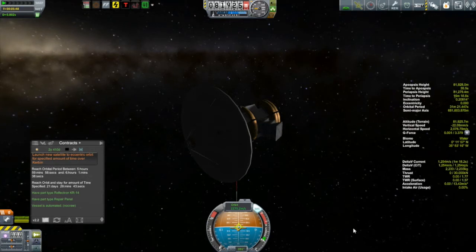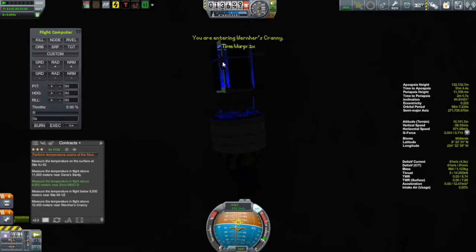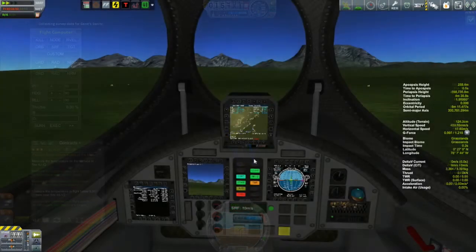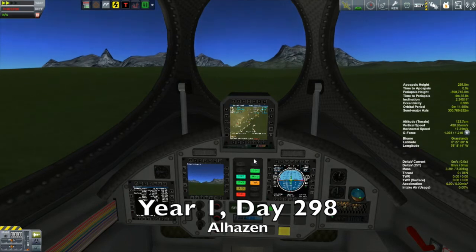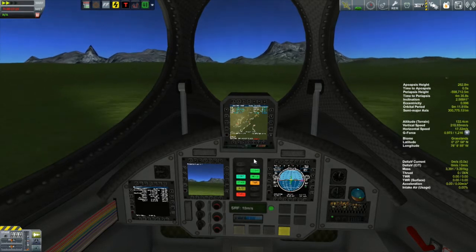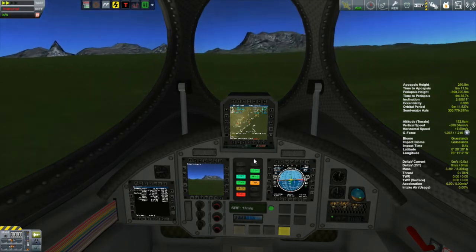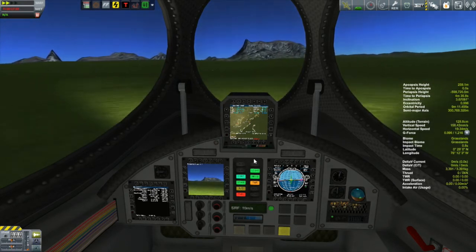Once I got this thing into low Kerbin orbit, before I had a chance to put it out into keostationary orbit, it was time to check in on Muna 2 and see how it was doing with those temperature scans. Back at Muna 2, we were able to pick up two more temperature scans before it was time to buzz out to the Alhazen. Our Kerbals have gotten a little tired of simply driving this thing around the KSC, so Bob's on an expedition - his destination are those mountains ahead. There are three biomes on Kerbin I've yet to take surface samples from: the mountains, the tundra, and the badlands.